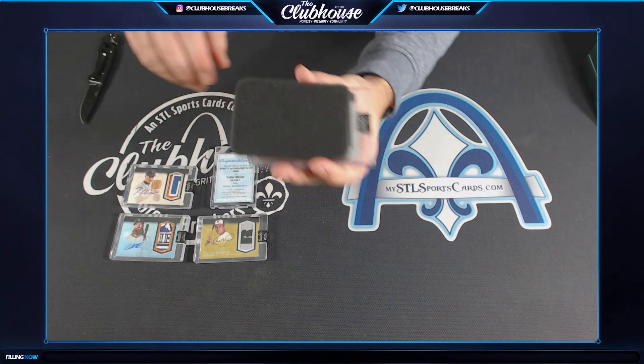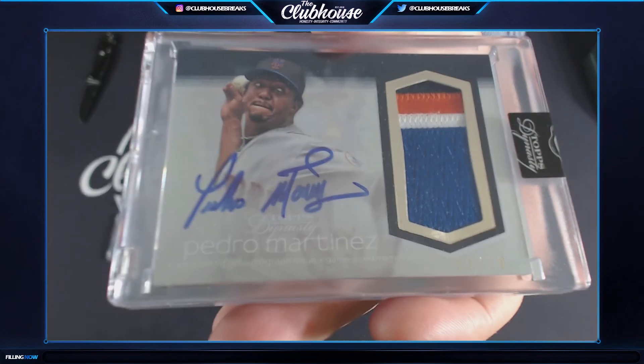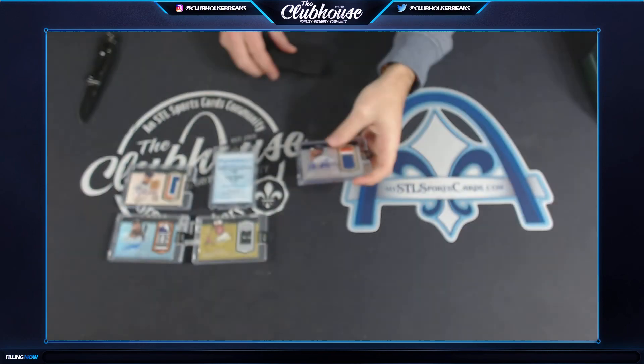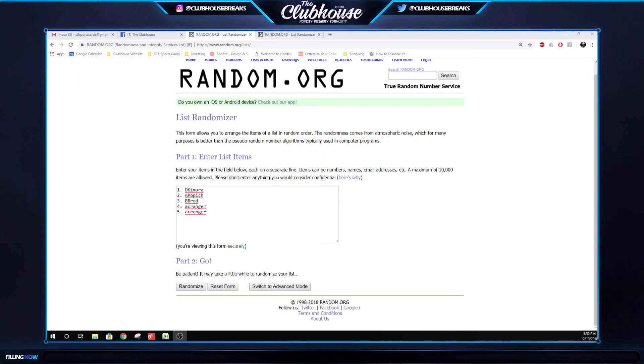And box five — very solid case so far. So we got an out-of-ten here — Pedro Martinez, four-color patch auto. Glavine and Pedro both for the Mets, when you could argue they could be for different teams: Boston for Pedro and Atlanta for Glavine. Molina — like I said, for the longest time was a very difficult autograph to obtain. He's still very tough, but he's starting to sign a little bit for card companies, so it's kind of cool to see cards of him again.